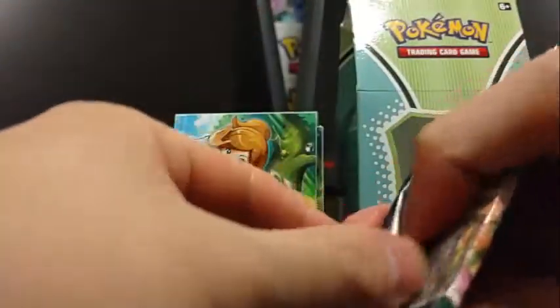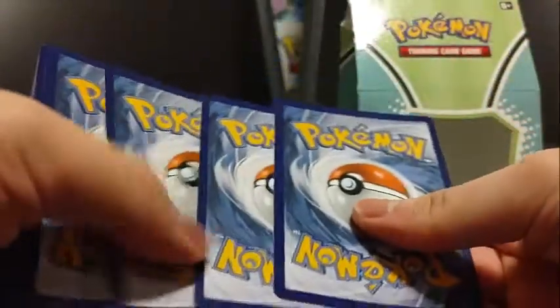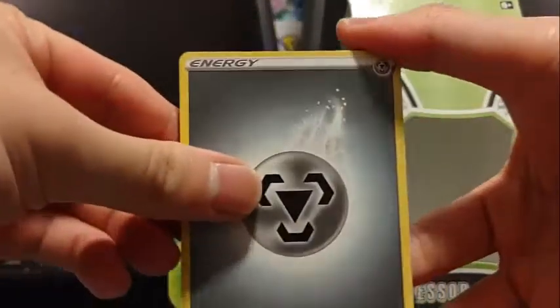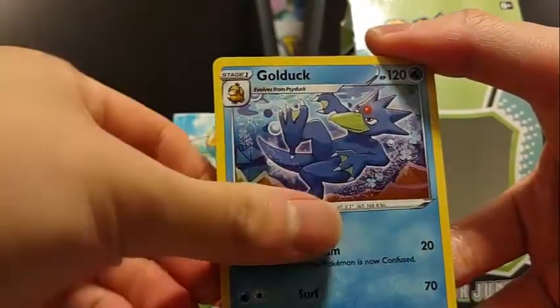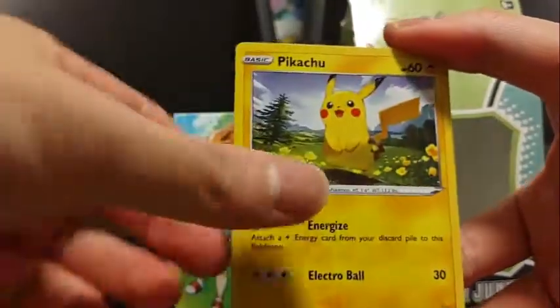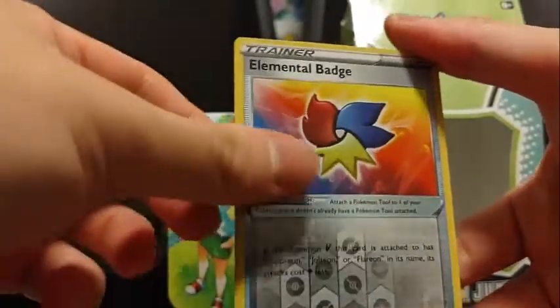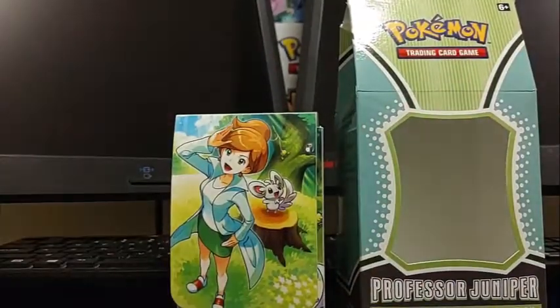Alright, let's get all the bad ones out of the way first, and then hopefully we get some good Brilliant Stars pulls. Let's see what we got for Evolving Skies. We got Metal Energy, Single Strike Umbreon of the Fang Dragon, Herdier, Golduck, Swablu, Luvdisc, Applin, Pikachu, Cutiefly, Reverse Elemental Badge, and a Hydreigon Holo. Alright, let's hope the next one is a step higher than a holo.